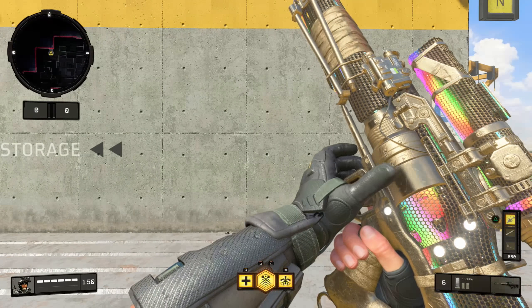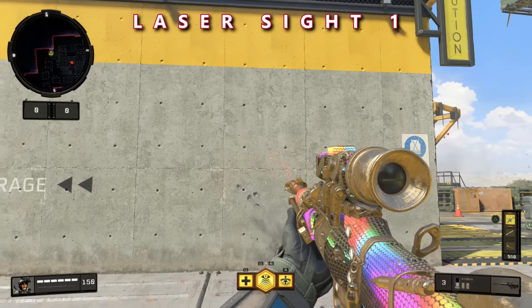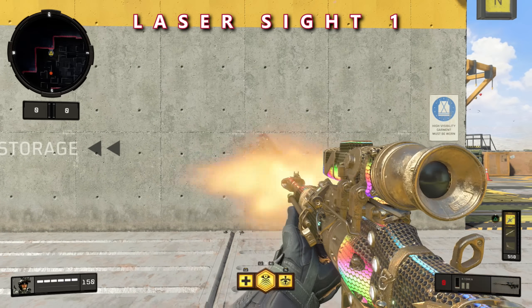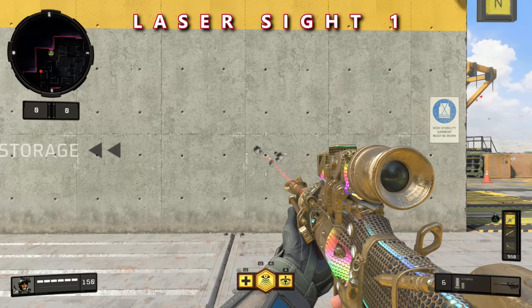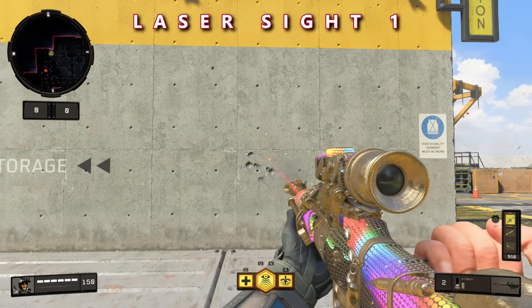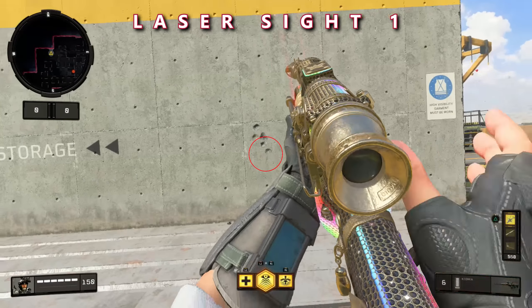That red circle is the baseline without any attachments. Now we're moving on to Laser Sight 1, the lesser version — there's Laser Sight 1 and Laser Sight 2. At the end of this section we'll compare all the attachments by overlaying the red circles on top of each other so you can see how bullet spread narrows with better attachments. As you can see, Laser Sight 1 actually does a pretty good job tightening up the spread — it's significantly better than the baseline.